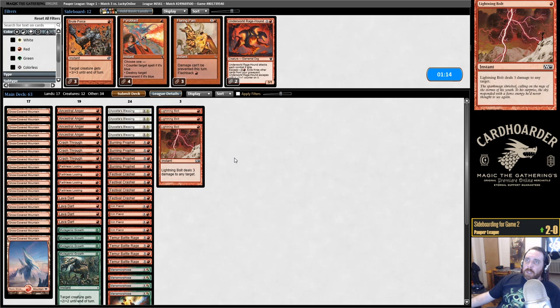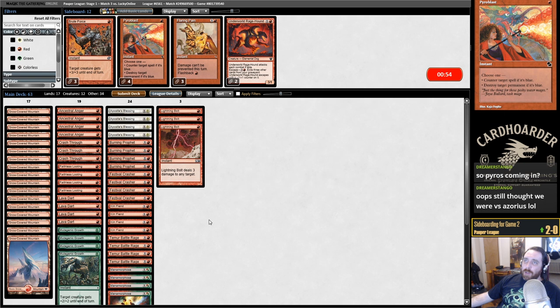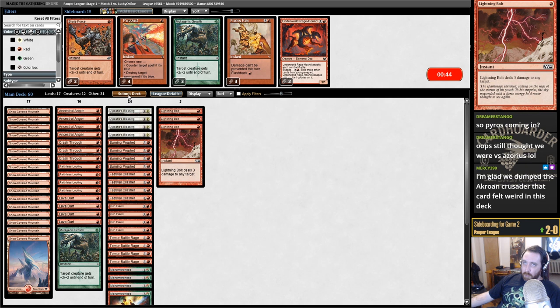If we're playing against Elves, we're going to want some form of removal — let's bring in the Lightning Bolts. Mutagenic Growth is borderline. Pyroblast — there would be spells for it to hit, but we're not bringing it in versus Elves. I think we just take out the Mutagenics here. Apostle's Blessings will give a creature pro-green and make it unblockable. I just wish I had a one-drop I could be happy with in this deck.